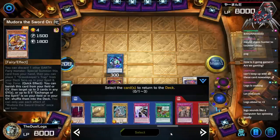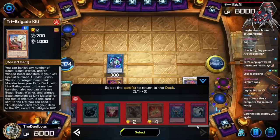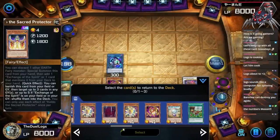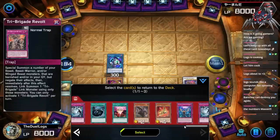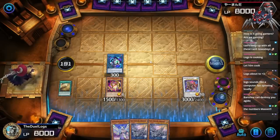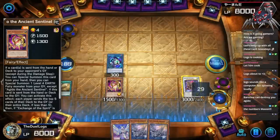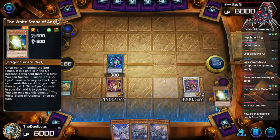I milled two normal Blue-Eyes, so I've got to mill back one of those, shuffle back all of their Tri-Brigades in the grave, and also do Keldo. Barone can destroy your Agido — but I already used Agido this turn. We're also going to send back their Tri-Brigade Revolt. You don't get anything in your graveyard. Wait — this one only procs if it's sent from your hand or deck to the graveyard anyway.